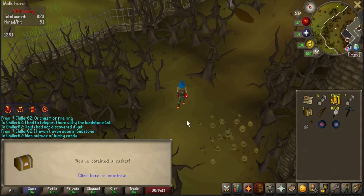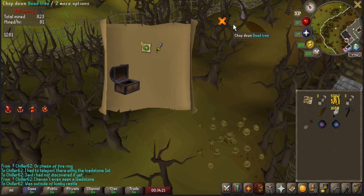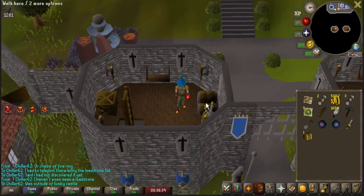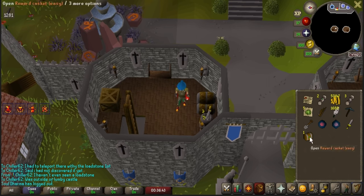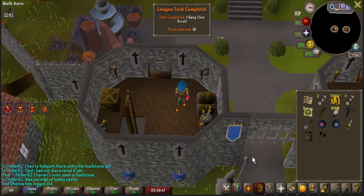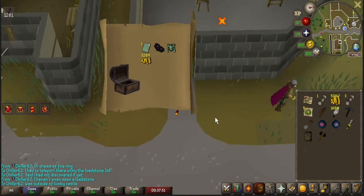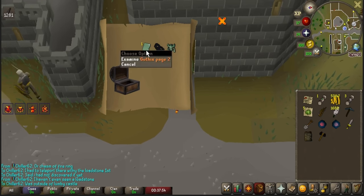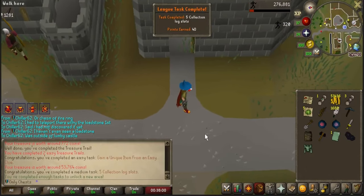I was thinking about holding them until I got Tier 5, but I do really want to get this area unlocked. This one should be a task — let's go ahead and open it. It was a task. I'm trying to get a unique because I think it's worth another 10 or 40 points. We got a highway mask, a Guthix Page 2, and a green elegant blouse — five collection log slots.